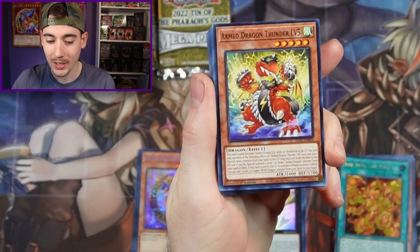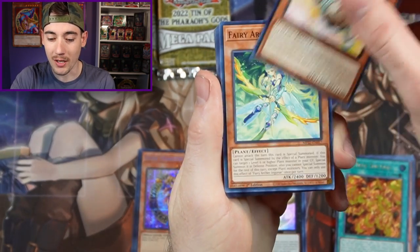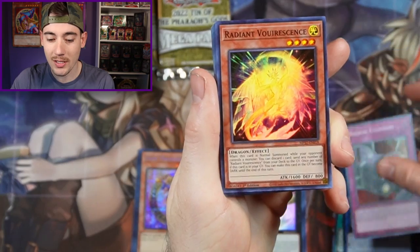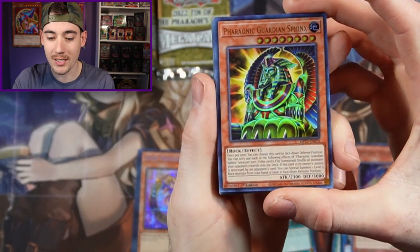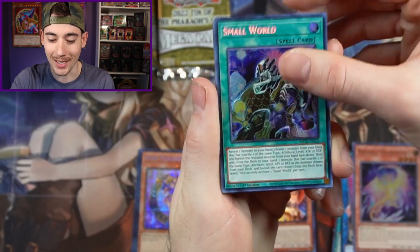We got Basil Rose Shoot, Armed Dragon, Metal Foes Vanisher, Meowsticlick, Fairy Archer, Kornamali, with a Heavy Metal Foes, Magic Cylinders, Radiant Varescent, Breath of Acclamation, Phraunic Guardian Sphinx, with Small World. Not the best pull, but we'll take it.